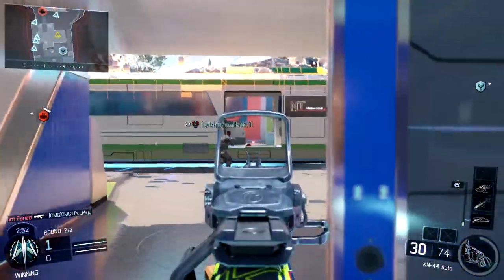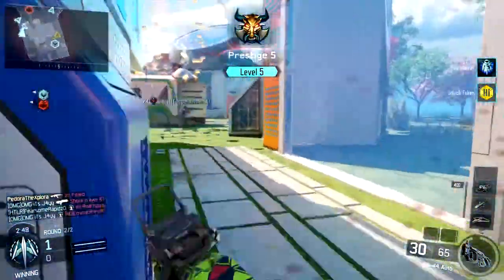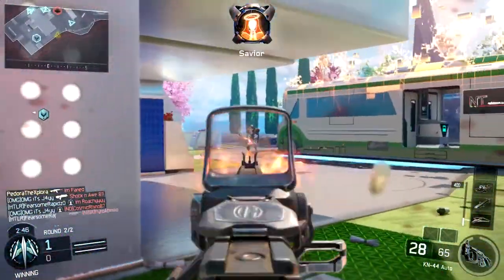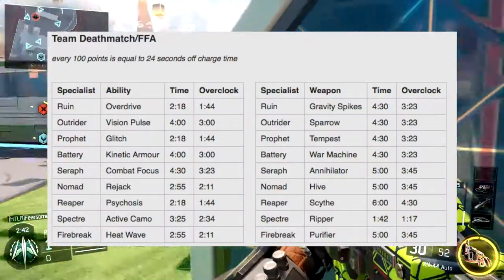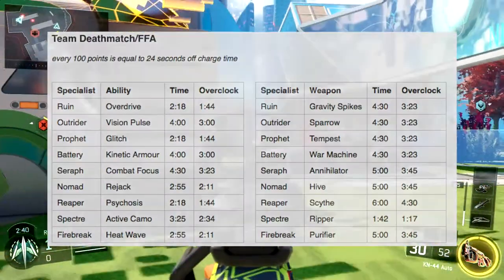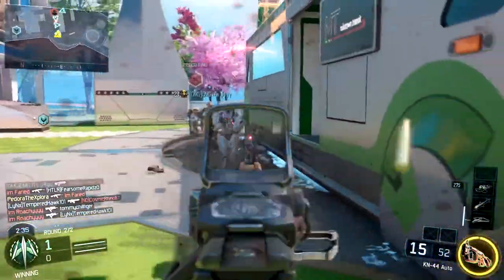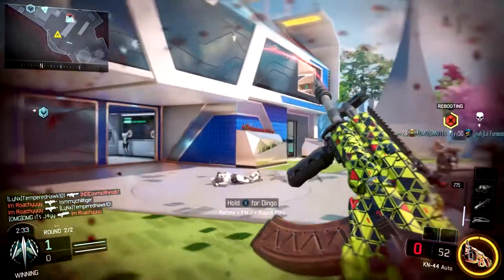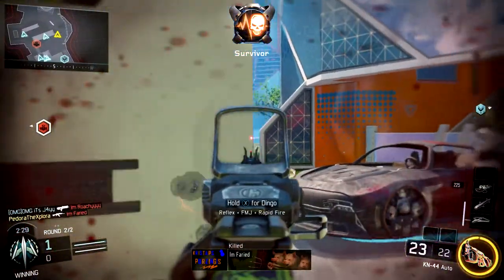All Overclock does is reduce the charge time you're going to need for your specialist by 25%. So again, looking at the Vision Pulse Outrider in Team Deathmatch, it's usually 4 minutes, but if you use Overclock it'll only be 3 minutes, which is 25% less. So going back to the score equation, instead of requiring 1000 score to get our specialist with no charge, it'll only take 750 score with no charge.